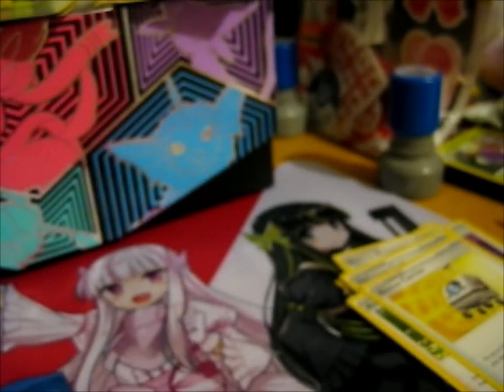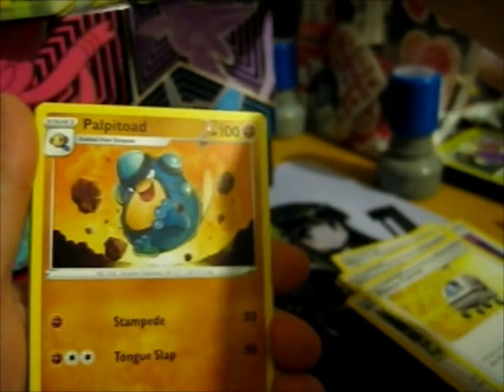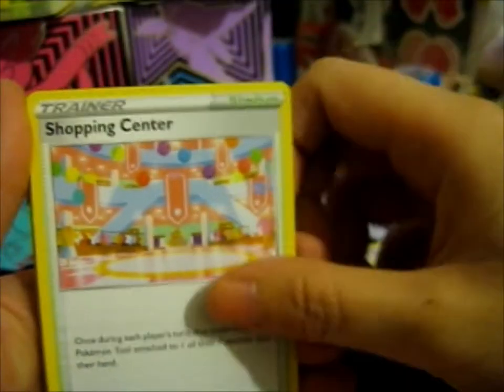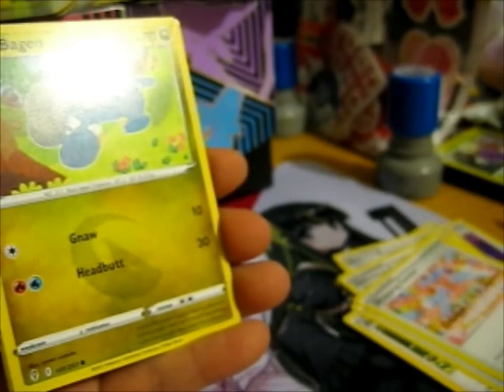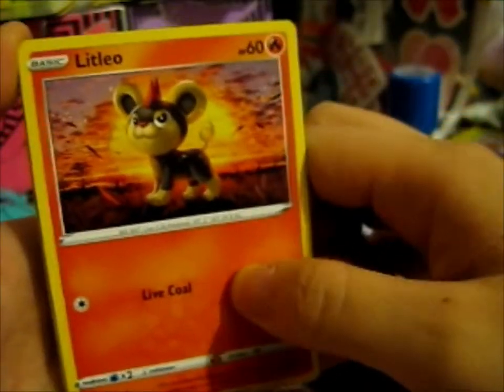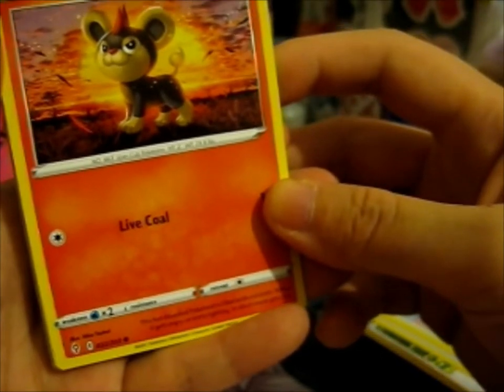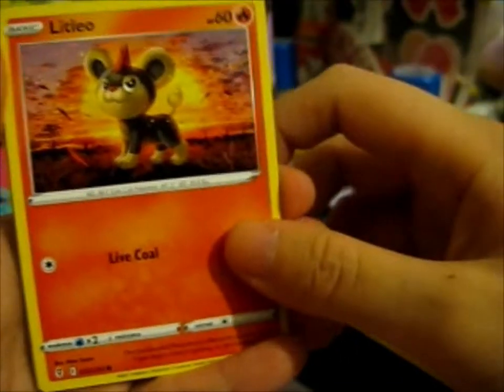We've got three packs left and no pulls yet. It would be very sad considering these boxes cost like 40, 42 pounds. I was hoping this would be a nice box. Come on, please. Psychic Energy, Pumpkaboo, Shopping Center - I like shopping centers - Herdier, Lillipup - oh, we got a little evolution chain thing going there - another Bagon, Litleo. That is a perfect circle of life backdrop, right? Or Hakuna Matata. Snow Toad, dead-ears though - that's cute.